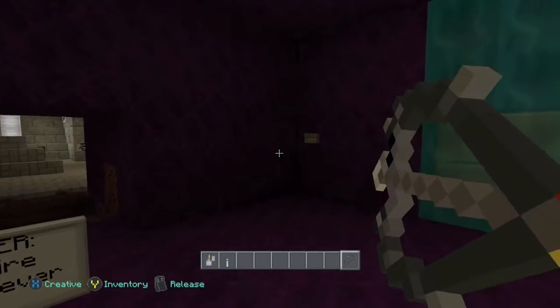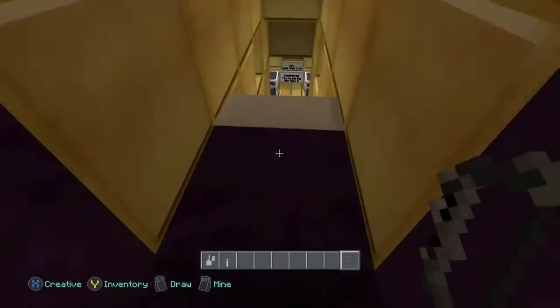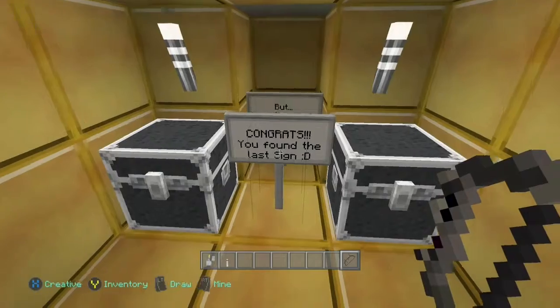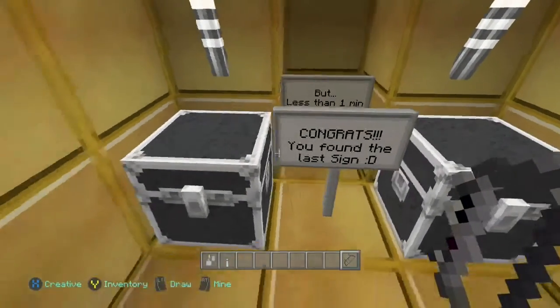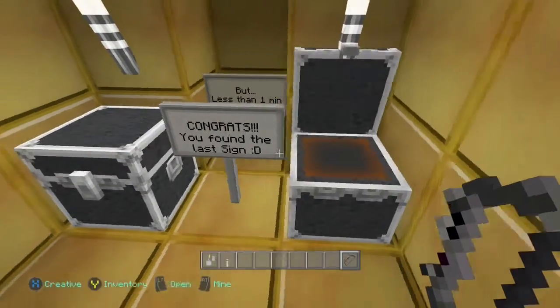Take this bow. I like to think someone actually has to kind of figure this out, but when you hit the button with the bow, the arrow will keep it pushed. Ta-da! Found the last sign, but you have less than a minute, because the arrow despawns a minute after it hits the wall.